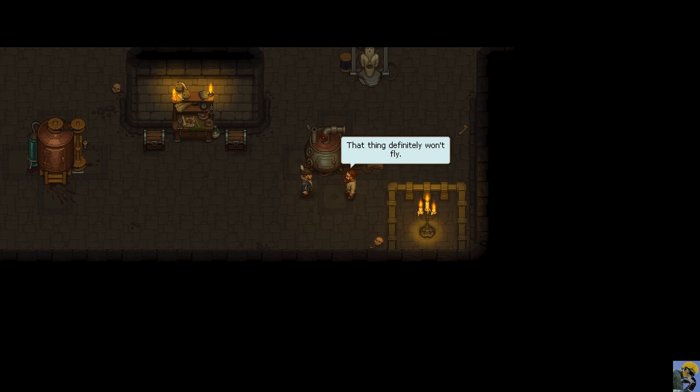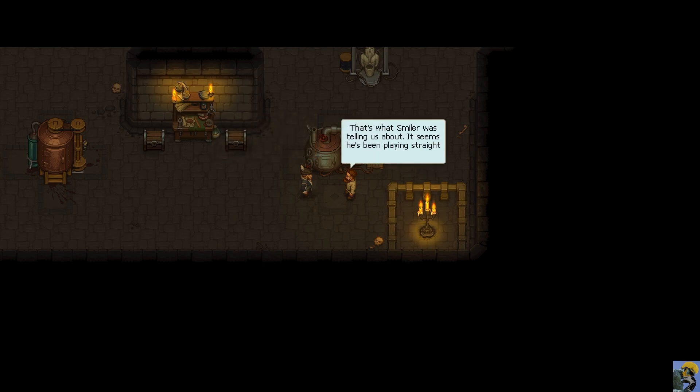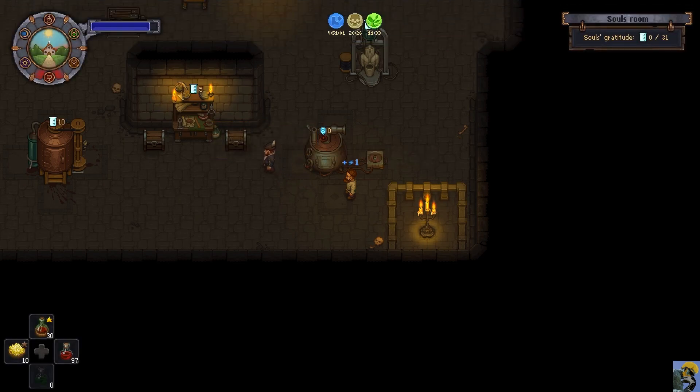That thing definitely won't fly. So what's the point of this thing, what's it do? 'This contraption's purpose is to see cleared souls off to the land of the dead where they belong, to mitigate the consequences of violating the ancient contract.' That's it - that's what Smiler was telling us about. It seems he's been playing straight with us. The main thing is that it helps in our endeavor.